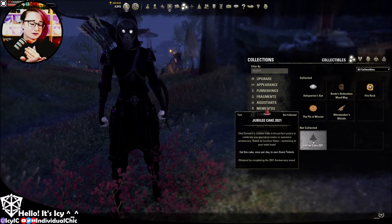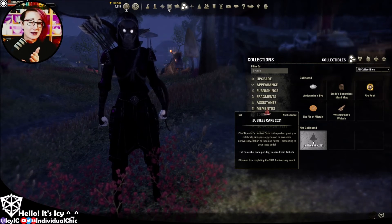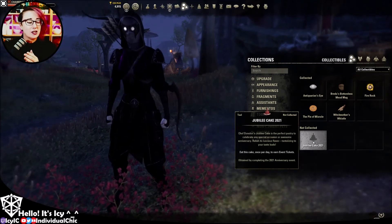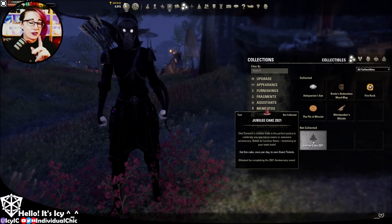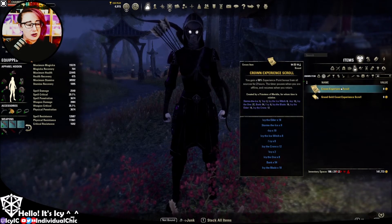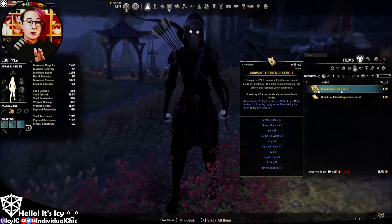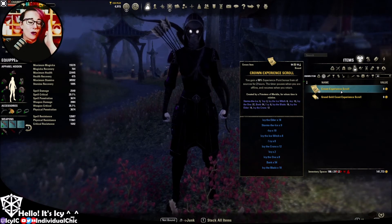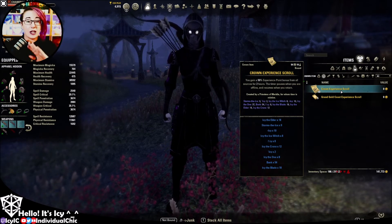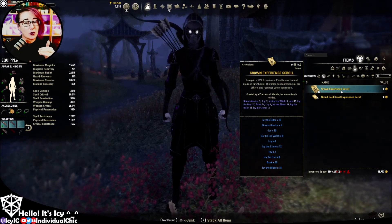Make sure that your double XP is running before you turn in your quests, because when you turn in your quests — including your crafting writs — you will get a lot of extra XP if you have any sort of leveling scroll. For example, the Crown experience scrolls or the Grand Gold Coast experience scrolls — most of which you'll be picking up through the login rewards. Use those as well. Eat the cake, use one of those scrolls, then turn in your quests and you will get a lot more XP to help you level faster, and if you're already at cap, get you more champion points as well.